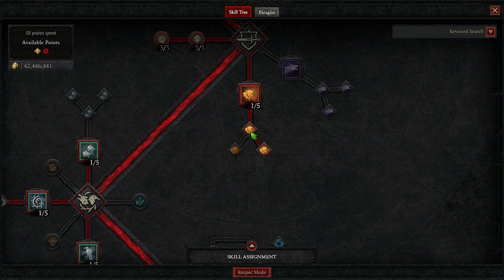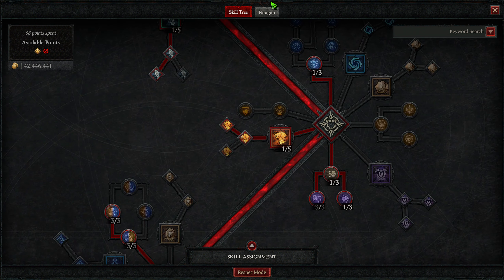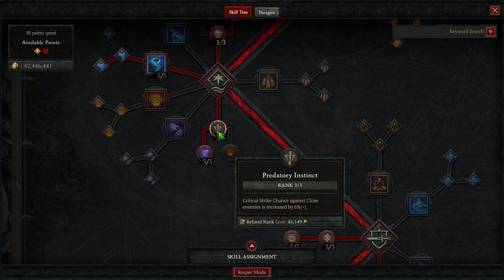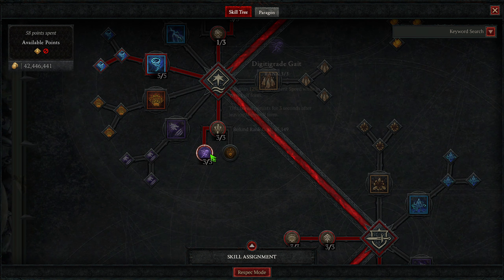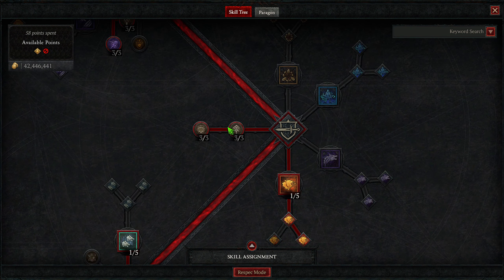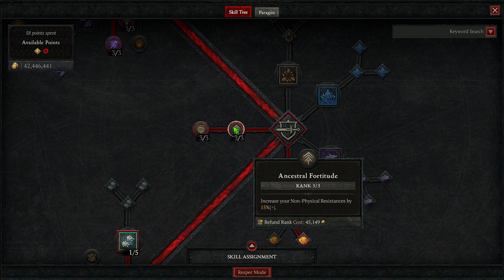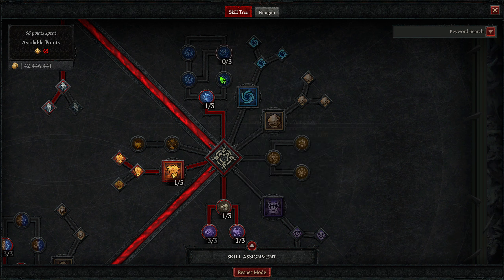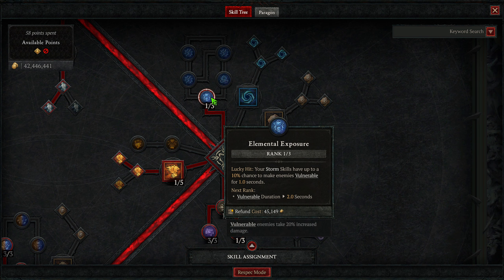We're going down one into Debilitating Roar for a massive AoE damage reduction. Upgrade one fortifies you and upgrade two heals you over its duration. Then we're taking all of the companion skills, as this is one of the main ways we scale all our damage. We're taking Wolves and Poison Creeper — upgrade one extends its duration, and upgrade two gives massively increased crit chance to enemies hit by Poison Creeper.